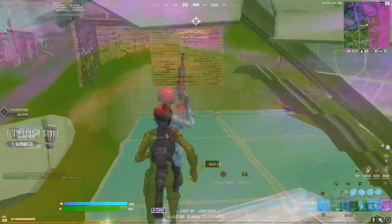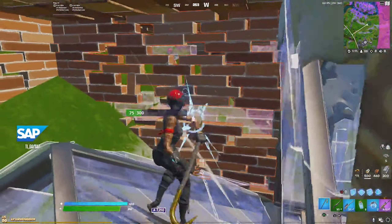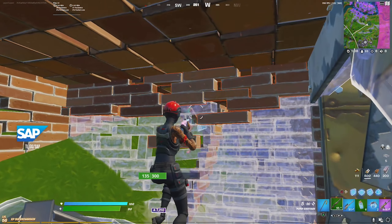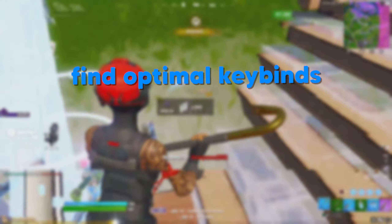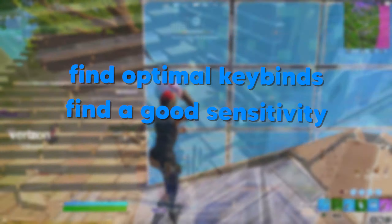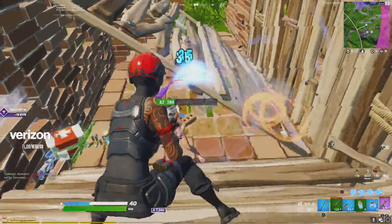The second mistake I see far too many players making in Fortnite is switching settings constantly. One of the main reasons that pros have such insane mechanics is because they found a set of keybinds, they found a sensitivity, and they stuck with them both. Obviously they made some adjustments along the way, but very rarely are you going to see a pro making settings adjustments every single day or even on a weekly basis.